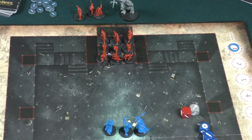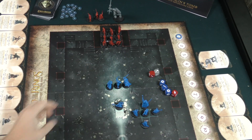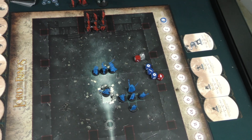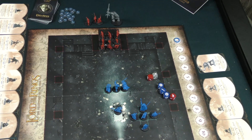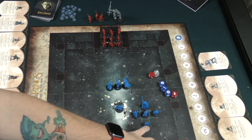The goblins start there, which is kind of cool. The board actually shows exactly where your characters are supposed to start. As you play, the heroes are basically trying to survive 12 rounds, and as the goblins, you're trying to take out at least three heroes or get them down below three. If you get them to three heroes and Frodo is not defeated, the heroes are still going to win.